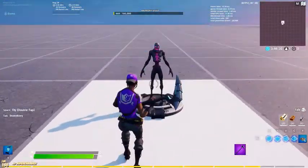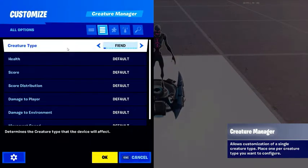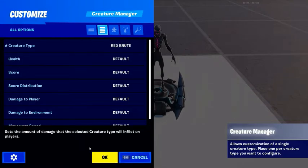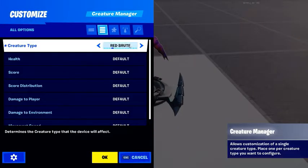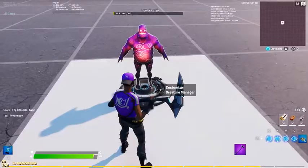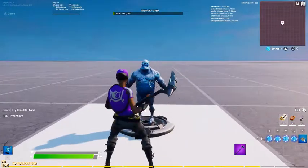So the first setting in the creature manager is what kind of creature do you want — like what kind of zombie do you want coming at you, or that enemies have to face in your map. You can just pick whatever, go through all these options. So we have the red brute, we have the ice brute — yeah, there's different kinds, so you can pick your zombie.